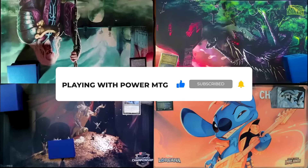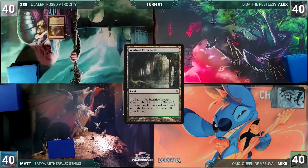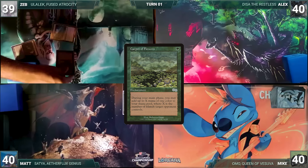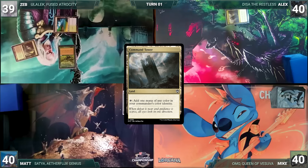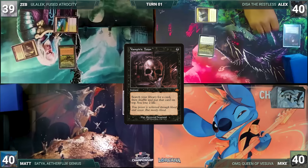Zeb won the silhouette challenge and gets to start us off. Zeb draws a card for turn and plays a Verdant Catacombs. He cracks it, pays a life, and fetches up a Tropical Island onto the battlefield. He casts a Carpet of Flowers and passes. Alex draws and plays a Command Tower. He also casts a Carpet of Flowers, moves to a second main phase, adds a black through his carpet, and casts Vampiric Tutor.